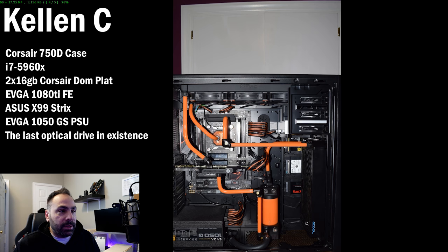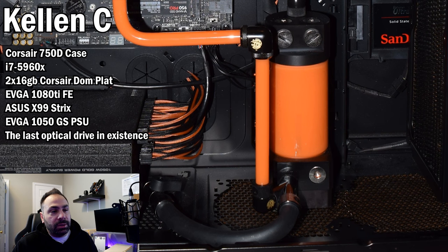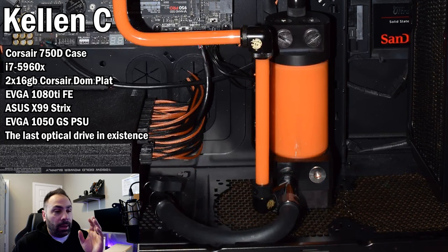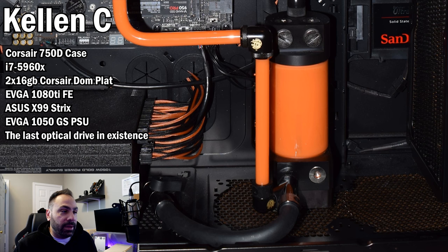Another thing to consider — these drain ports down here, you can put an adapter onto this Y splitter and just put the ball valve directly onto the splitter, then attach a piece of tubing afterwards when you need to. I had a system — Deep Red — that had a similar drain system where I had a piece of tubing installed all the time because it was facing backwards and access was impossible, so I routed tubing out through the back. But here you clearly have a lot of access in the front, so I would just put the ball valve directly onto that splitter, rather than having a piece of tubing just lying down there looking like a dead snake.